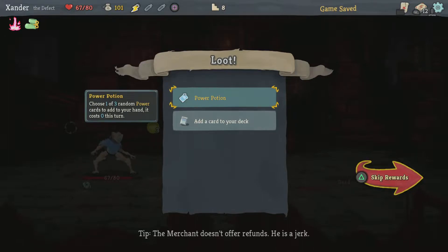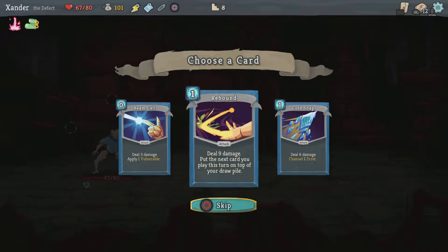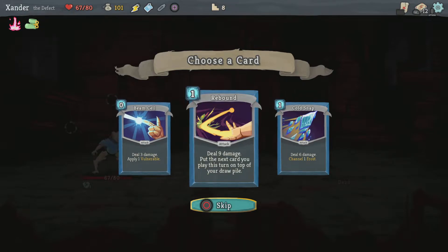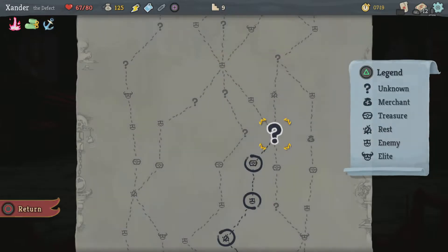Got him. Power potion — choose one of three random powers. One costs 0. Deal 3 damage, apply 1 vulnerable, deal 9 damage, put the next card... I'm kind of tempted to not pick up too many cards because I'm not going to be able to upgrade them, so I think I'll skip it. 24 gold. Start each combat with 10 block — not bad.